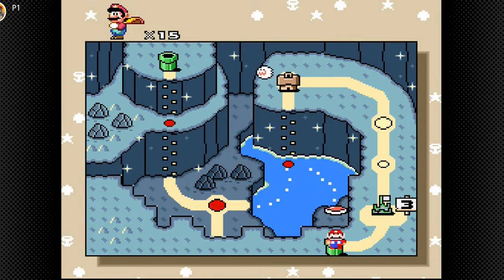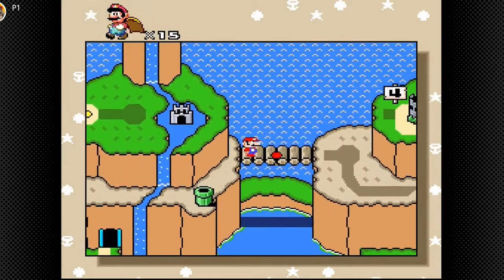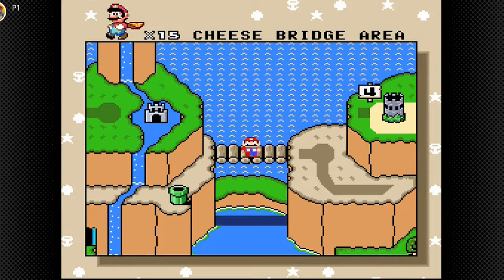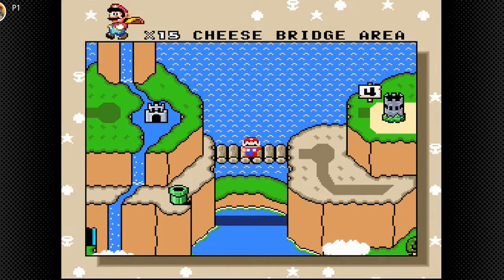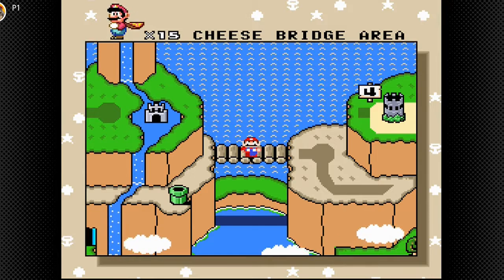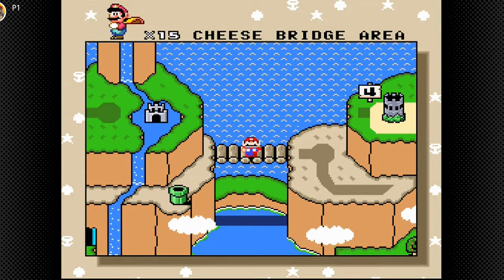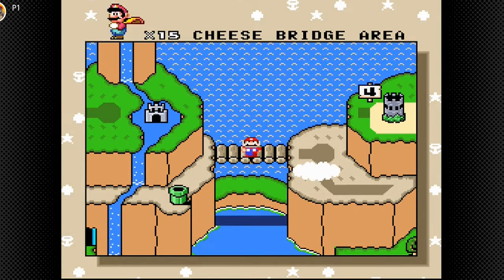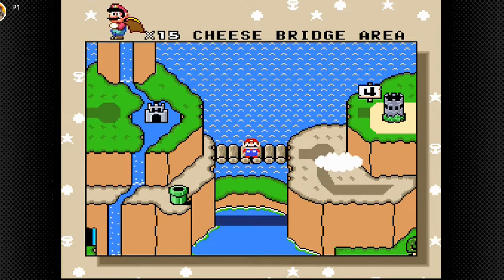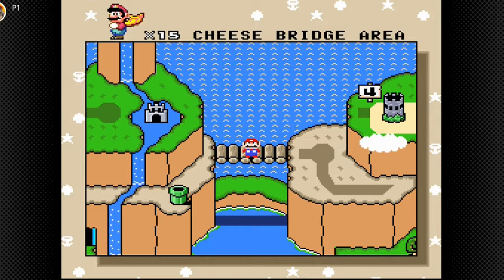Let's actually take you into this pipe. In this pipe we have this whole new area. It's called Cheese Bridge. Yes, that is World 4. There are actually two sections of World 4 — one from right now with only two levels, and then there are some levels at the top that we access from getting the secret exit in the Vanilla Dome secret area. That's where that second pipe leads to.